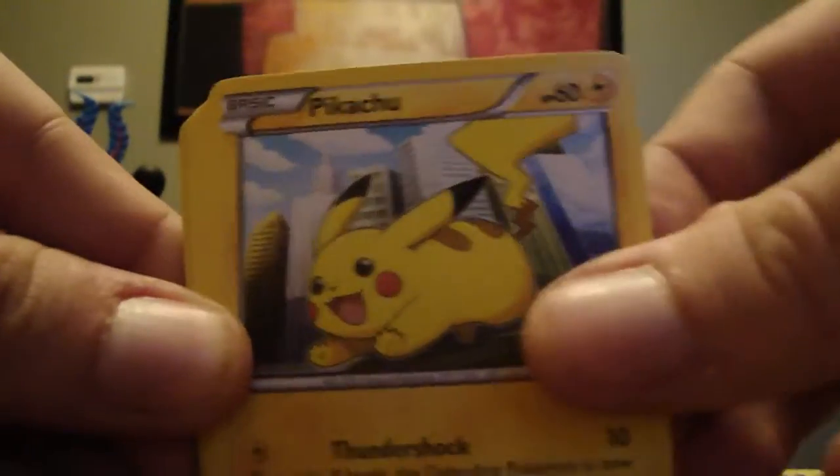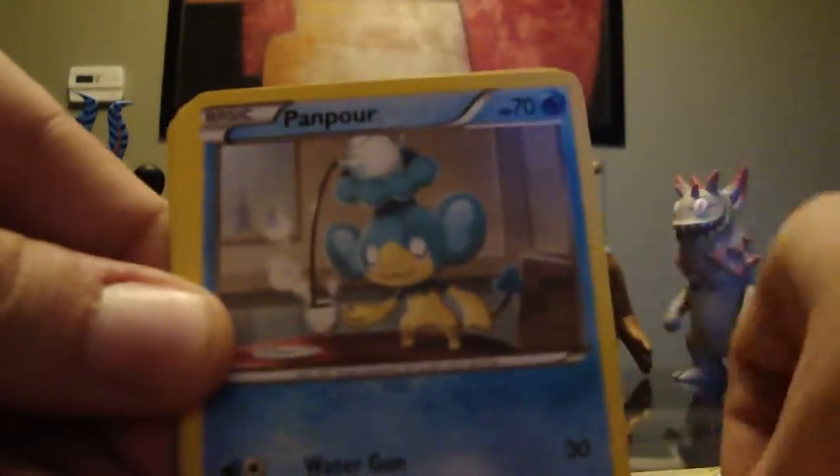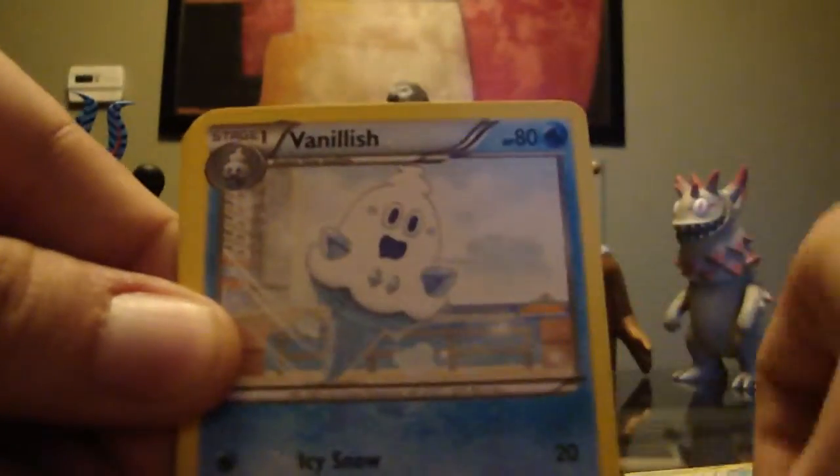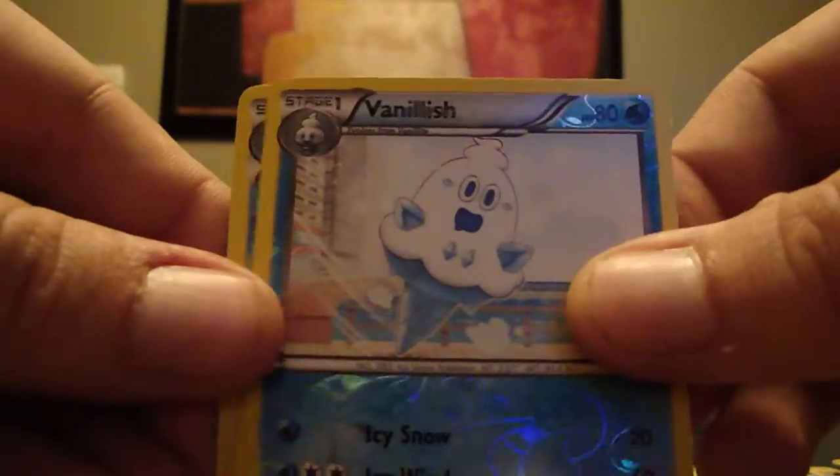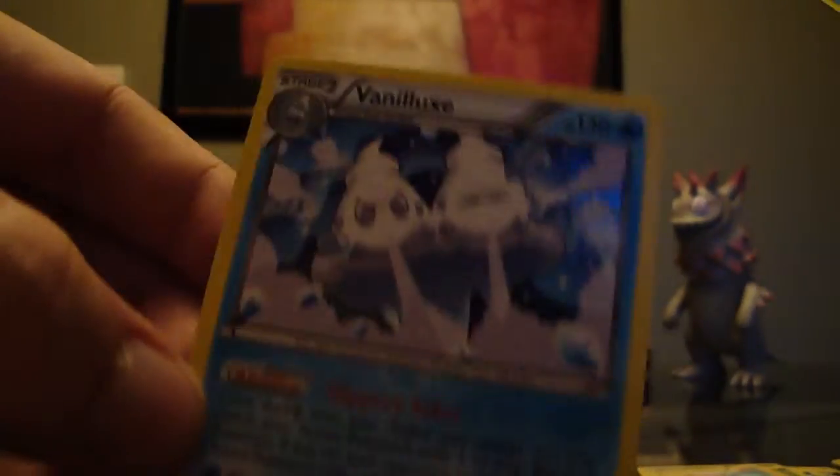Una, C-Dot, Pikachu, Daramaka, Panpour, Vanillish, Sky Arrow Bridge, Cillin. Reverse is a Vanillish again. And the rare is a Holo Vanilluxe.